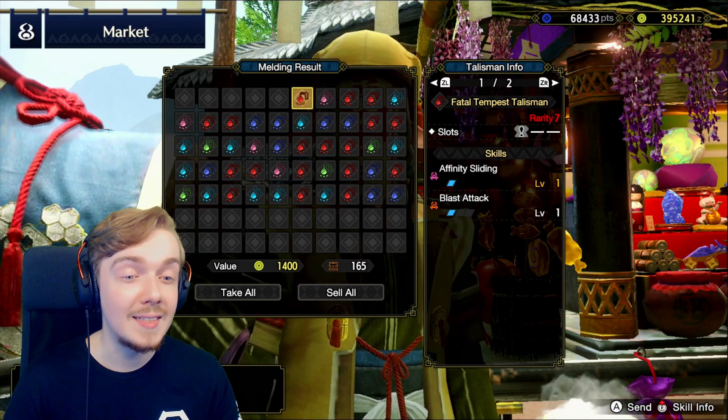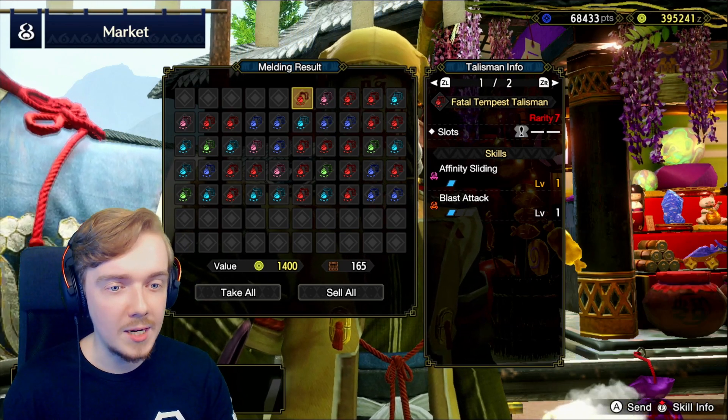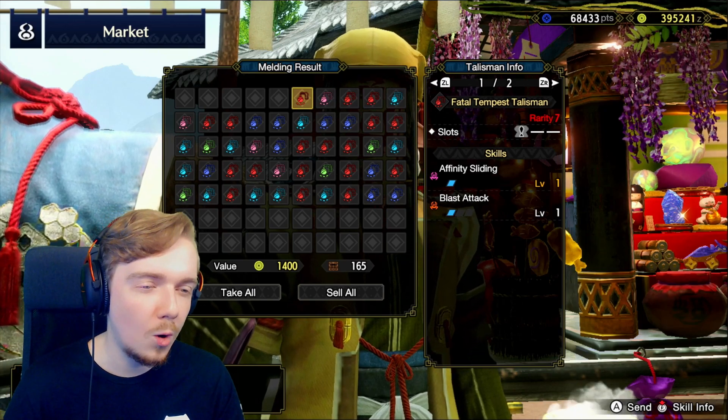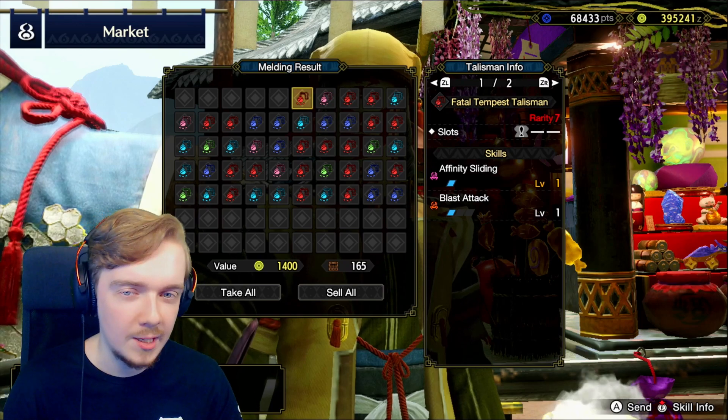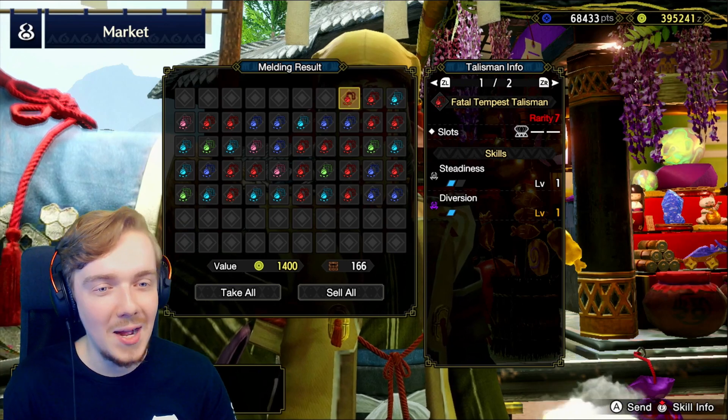Next up we have Affinity Sliding with Blast Attack - this is a really bad one. Blast Attack is a level 2 decoration but it's only level 1 here. Affinity Sliding is a level 1 decoration slot, so nothing special there. Stun Resistance and Dragon Attack - I'm not a fan of that one either.